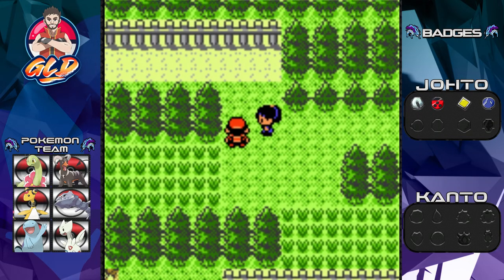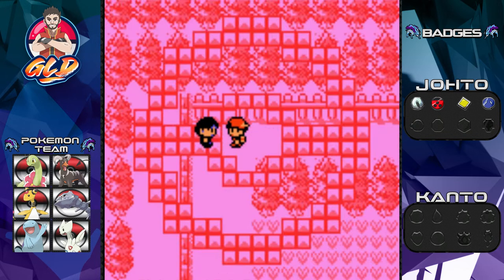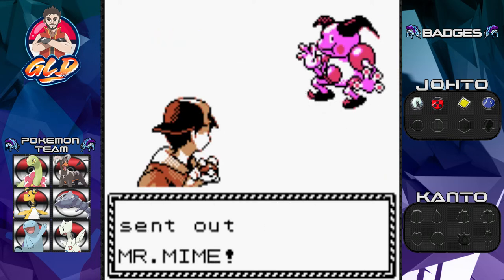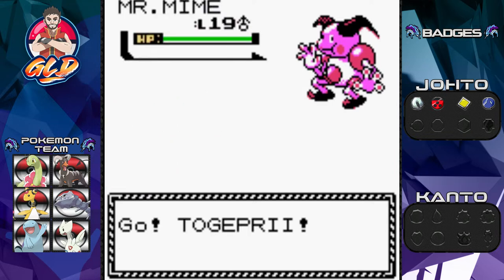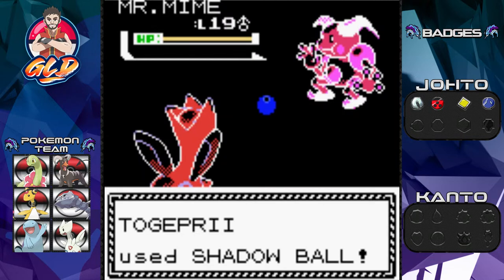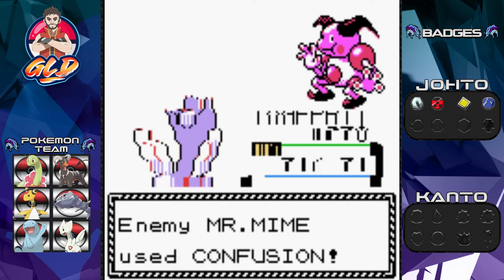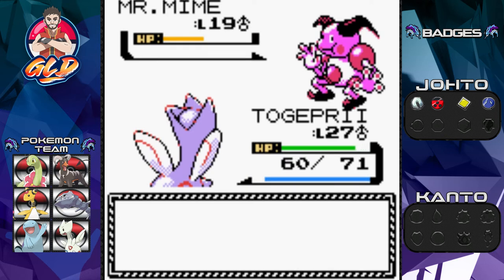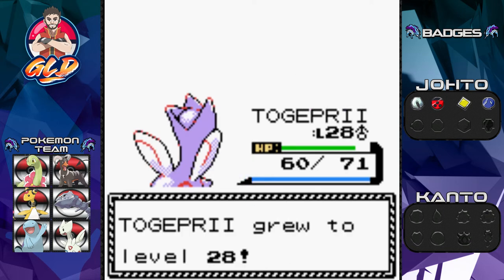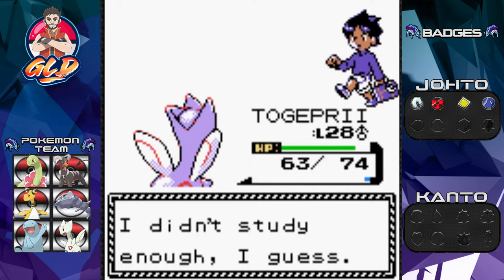There's a trainer right here useful to battle. Taking on Schoolboy Chad — he's coming out with Mr. Mime. Here's Togepri going straight for Shadow Ball, but he uses Barrier which raises his defense a little. Shadow Ball nearly defeats him and his special defense has fallen, giving me a good chance. Confusion hits us pretty good but Shadow Ball takes the win. Togepri grew to level 28 and Serpentia is mooching off experience.